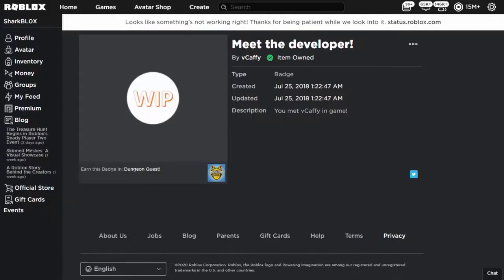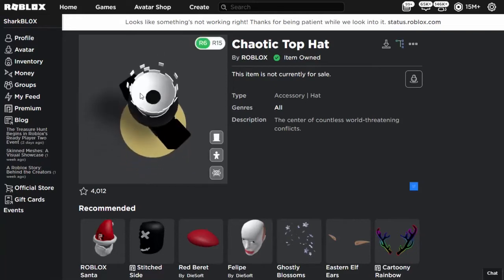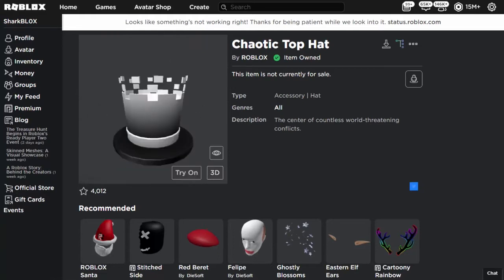It's a badge called 'Meet the Developer.' You don't get a shirt or pants — it's literally just the top hat and the badge, but you can complete a Ready Player 2 event item. It kind of looks like a cereal bowl — it's got a massive dip in the top. But there you go — if you want to get it, watch this video.